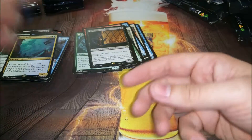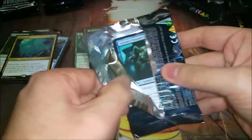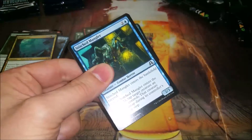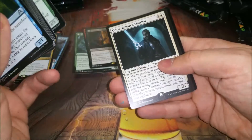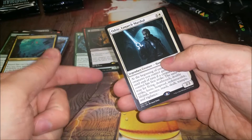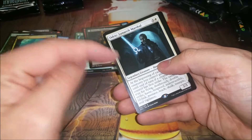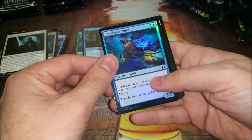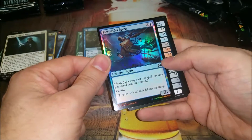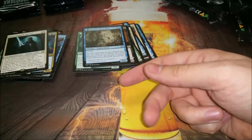Elusive Tormentor for another rare - tons of rares, gotta like that! That was the buy-a-box promo and the buy-a-box art is way better, especially in foil. And Odric, Lunarch Marshal - this is the other match I lost in draft. We were both playing green white but he had a couple bombs including this that were just better. If he hit it, there was nothing I could do about it.